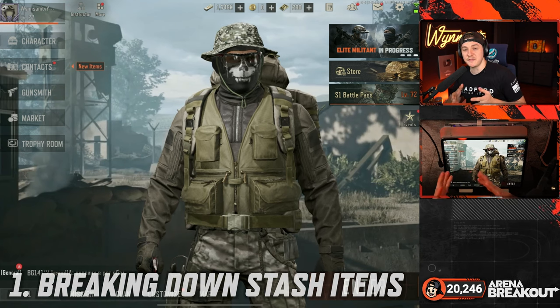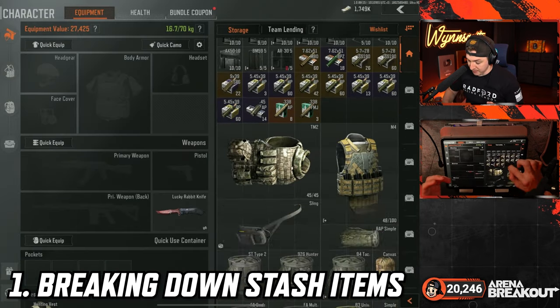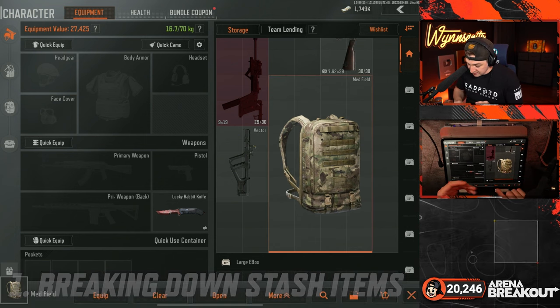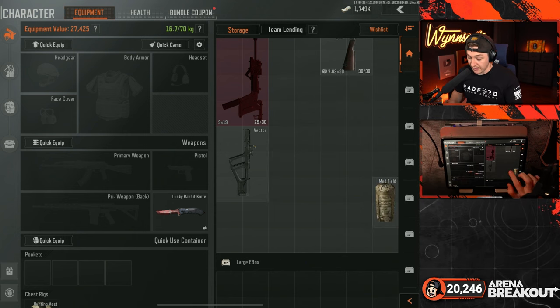Our first tip is probably the simplest and one that many of you already know, but it's so good it's definitely worth repeating — and that is rolling up backpacks and rigs. This backpack is massive; however, upon rolling it up, it literally only takes up two slots.